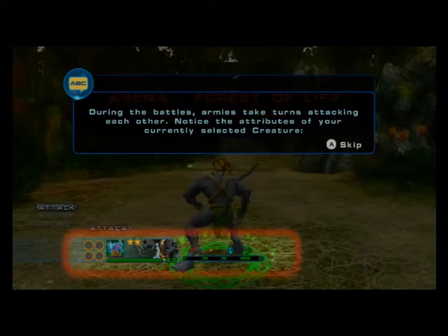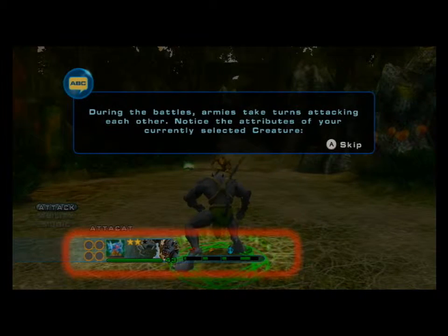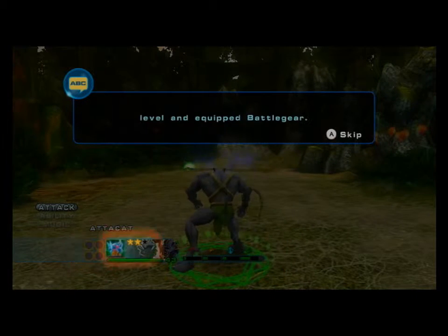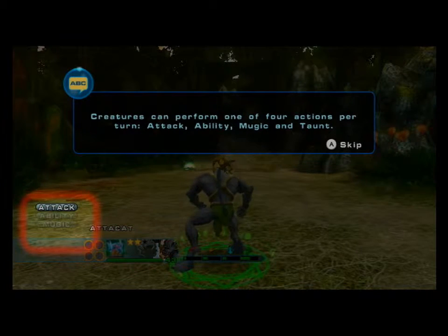I'm gonna switch to the Lore of Tranquility. Battle! Ready! During the battles, armies take turns attacking each other. Notice the attributes of your currently selected creature: its energy, disciplines, elements, level, and equipped battle gear. Creatures can perform one of four actions per turn.